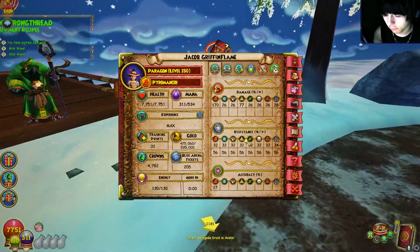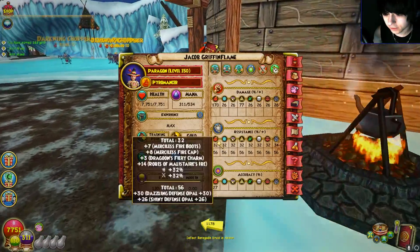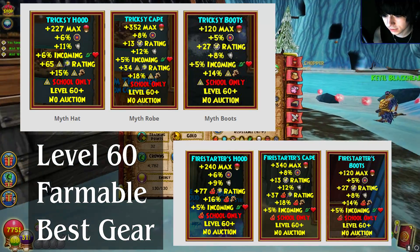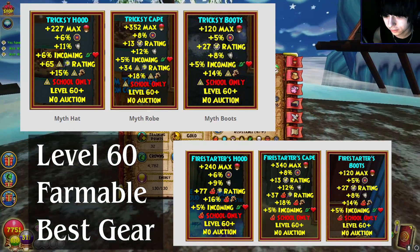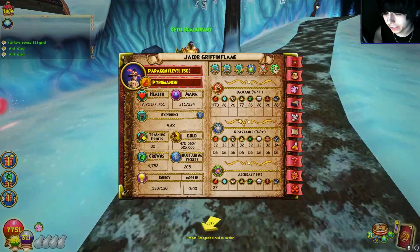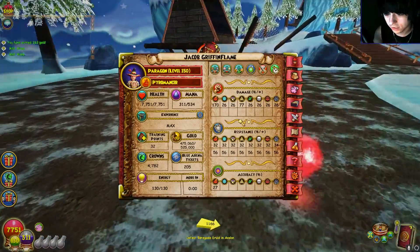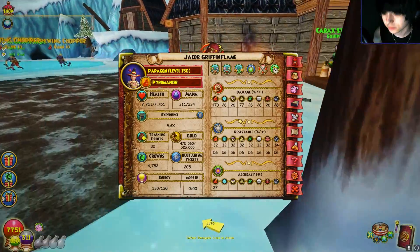If you're in Arc 1 or Arc 2, I highly recommend prioritizing resist and damage. A great example of gear that follows this principle is the Waterworks gear, which you unlock at level 60. It's one of the best and most consistent gear sets across the entire game. It gives you great stats, and combined with Proof and Defy on your pet, you'll have a ton of success. Generally I never have issues with Waterworks gear until maybe Azteca or Khrysalis, depending on your school.